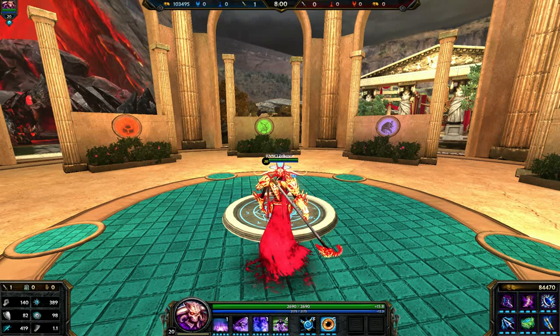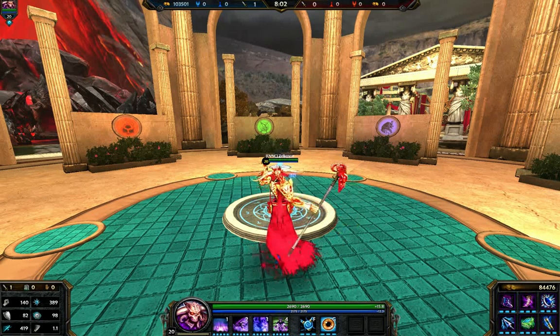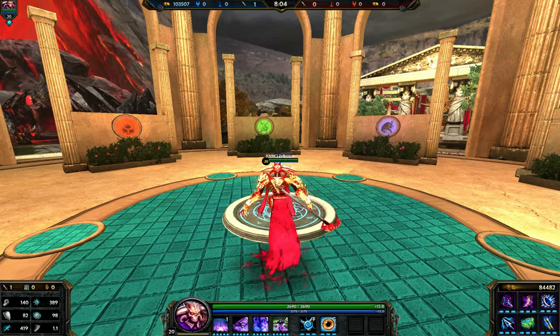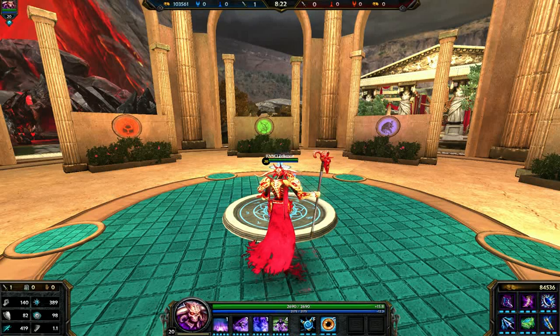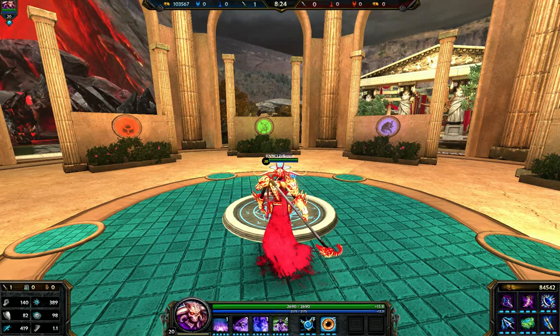Personally, I haven't seen mage Hades do too well — only a few have done well. I feel like it's a mix between the items and more of the player behind the Hades, so it's a little bit tricky. Most of the time I see Hades that don't do enough damage, or they don't have lifesteal, or they just get killed so quickly. So with those factors being said, let's jump into the items.